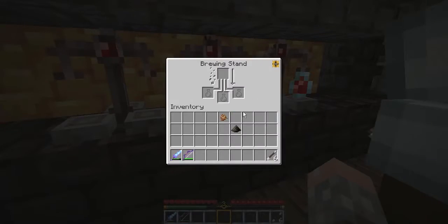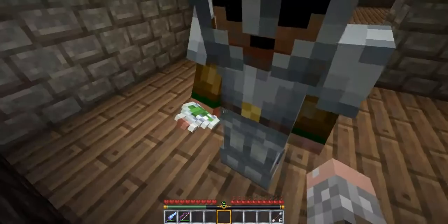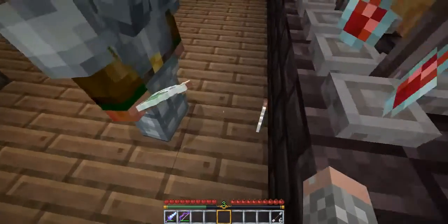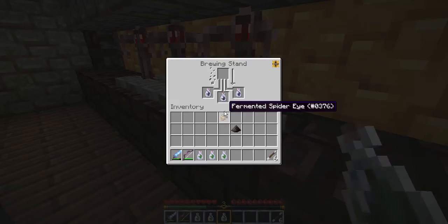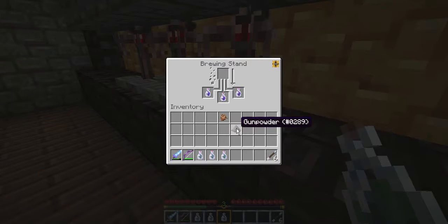Yeah, deal with it — I can't put it in the thing. The potion of poison, I can't do it. Give me the potions. Potion of poison — why? What are you trying to do? Make these potions of harming. Yeah, the wiki said potions of poison plus potions of weakness equal potions of harming. Well, it's not worth making a fermented spider eye...